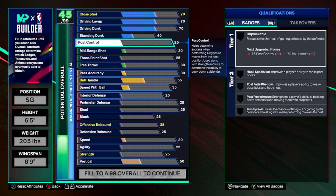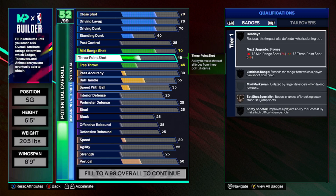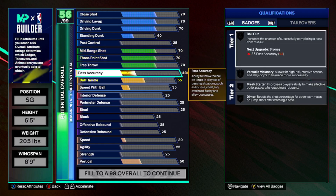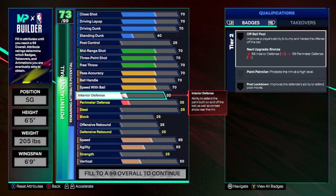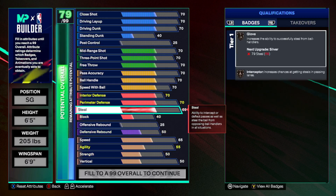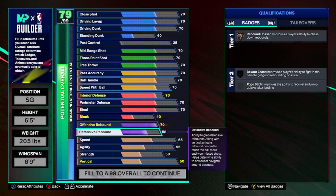Basically if you don't do post control, for example, just leave that blank and follow through. We know we're going to come back and upgrade certain things, but for starters just go 70 across every category. I don't need to do this anymore, but when I first started making builds this is how I did it — especially in new 2Ks — just to see the limitations.